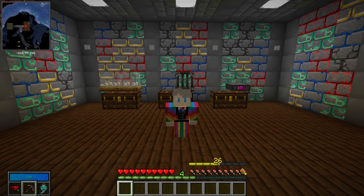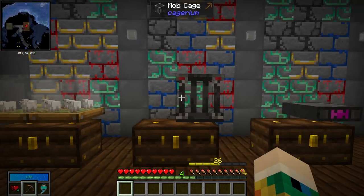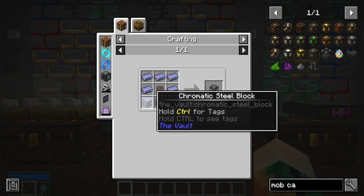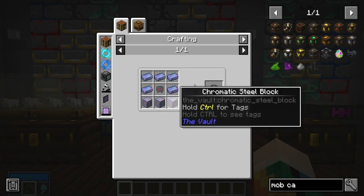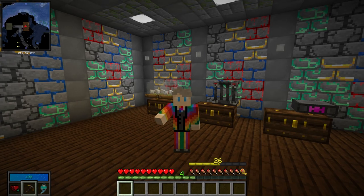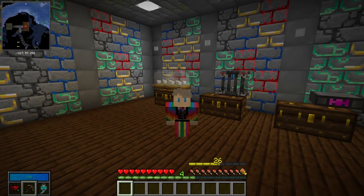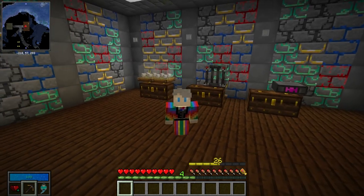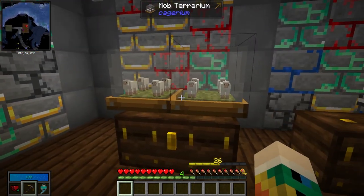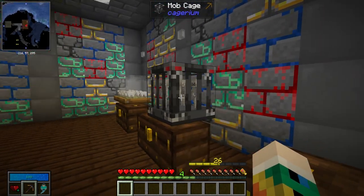Let's be honest, no one is taking Cagearium to build sheep pens — what everyone is interested in is hostile mob farms. To build one you're going to need the mob cage. The mob cage is significantly more expensive than the terrarium: you'll need a lot of chromatic steel, some black chromatic steel, and an extraordinary larimar. It's not so absurdly expensive that it's out of reach, but it is noticeably pricier.